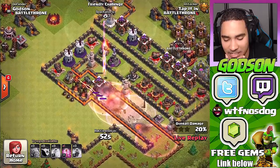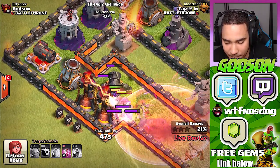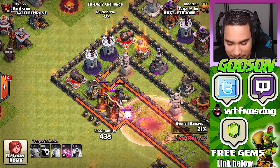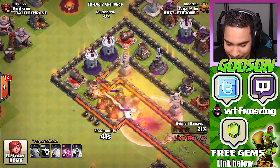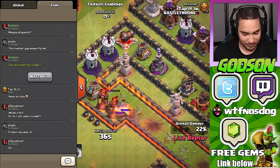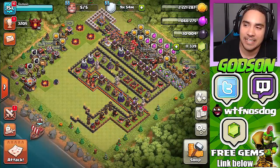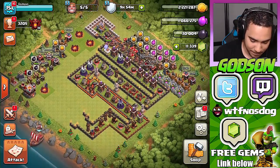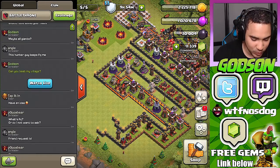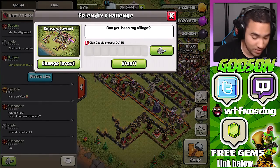I think he can do it — he just needs a freeze spell. If he does a freeze spell on the infernal towers, that's half the battle. He did his best. I just don't know what to say — no one can really stop this thing. Let's see if he can do one more. I think if he can't do it this time, no one can.